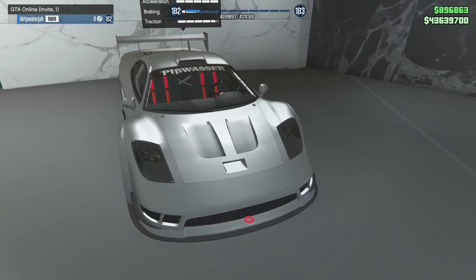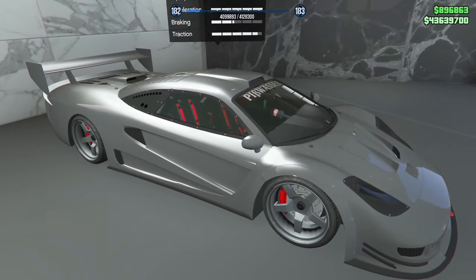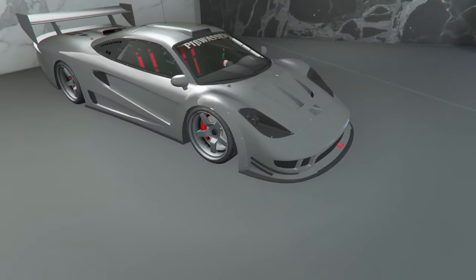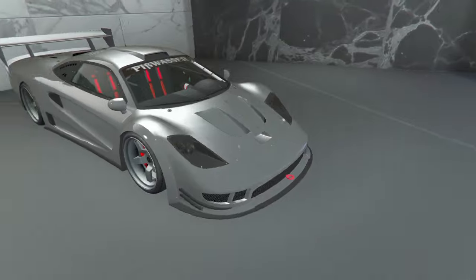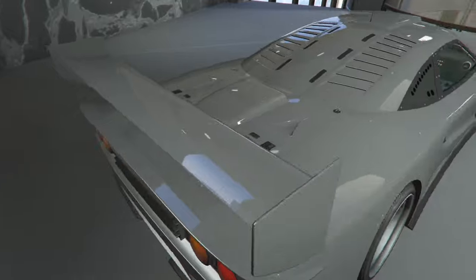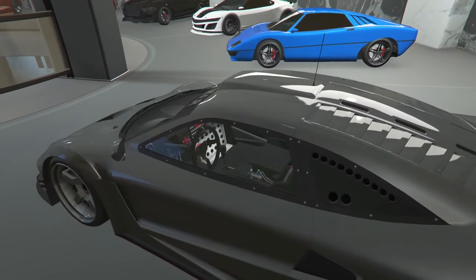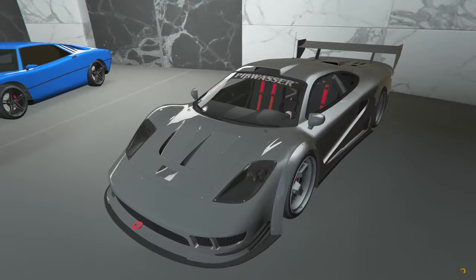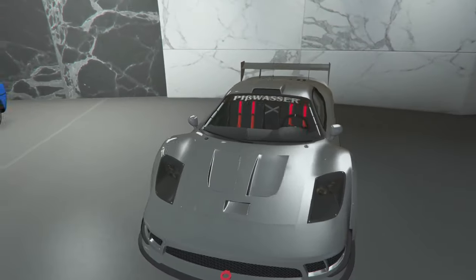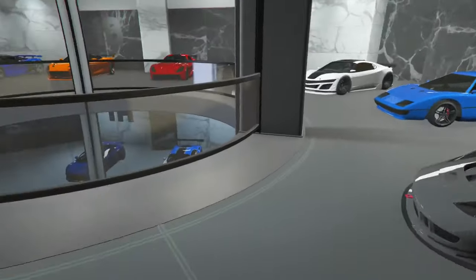Look at this silver right here — we got the Tyrus. I went crazy with the silver. I wish I should have probably put some better rims on it, just chromed out the rims, and it would have been extra crazy. But this silver is beautiful on this car. Super fast car. I definitely got all the racing interior, which is extra fire on the car. But this is definitely a must-have car just because of the way it looks — if you want a car that looks so pretty in your garage, this is definitely one of them.